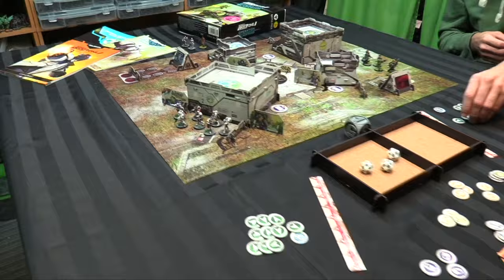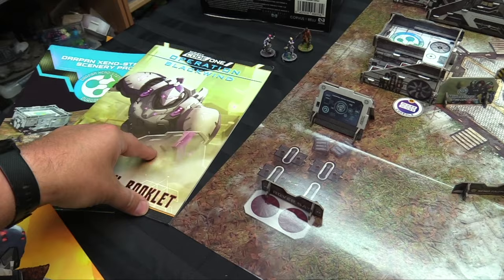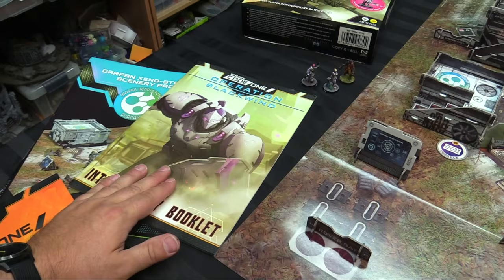Here we are checking out the Operation Black Wind box set — there's everything that comes in the box. We've got the Darfos Mission Pack 2 as well. You get your introductory booklet, which gives you linked narrative missions that introduce the models as you go and teach you how to play.